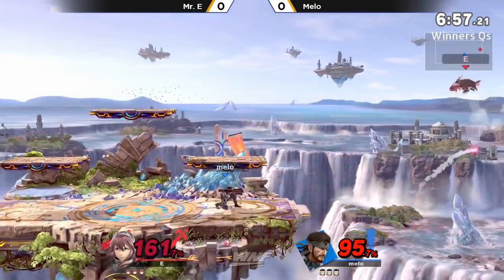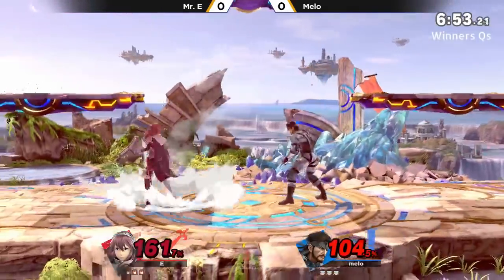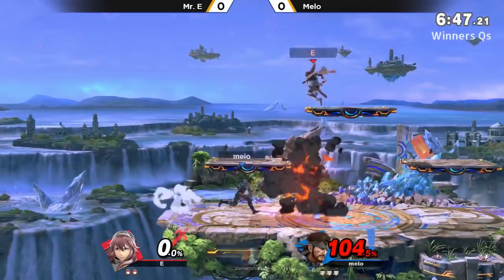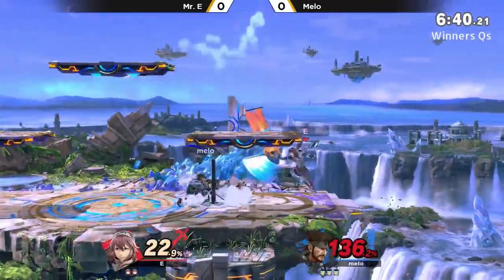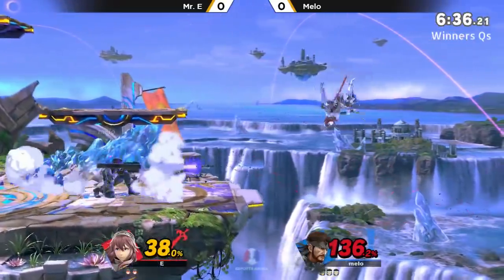He uses the up special — still going to get thwarted. Mr. E had a massive percent deficit right here. I was about to say, if Mellow got the grab, that was going to be a free up tilt, but he didn't even need it. The C4 actually secured it, killing him at 180 — that's definitely what he needed to solidify that first stock, which is also very important.